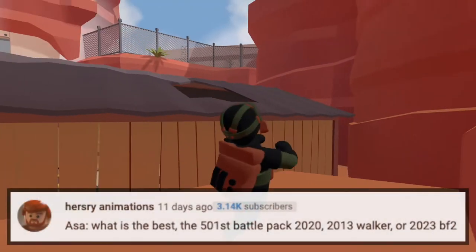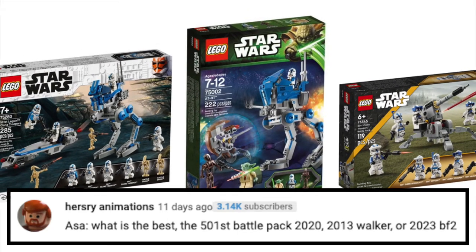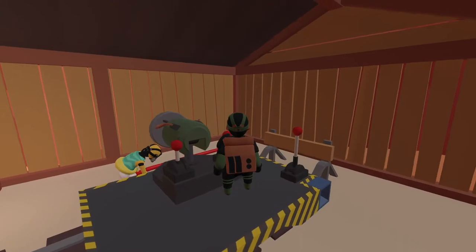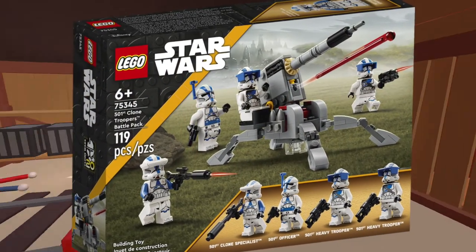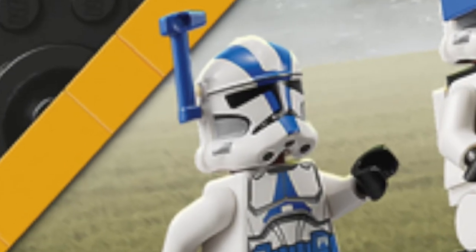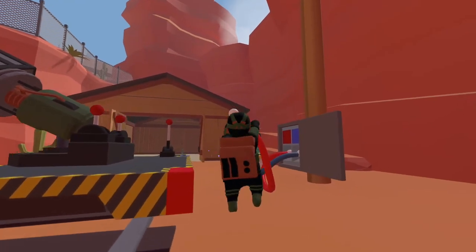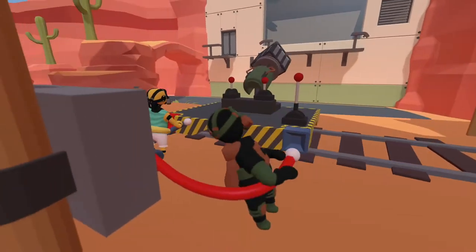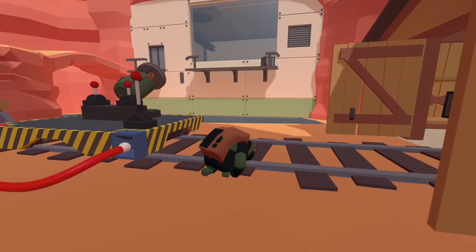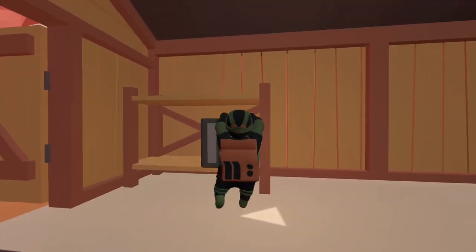Our last question is from Hershey Animations: what is the best — the 501st Battle Pack from 2020, the 2013 AT-RT Walker, or the new 501st Battle Pack from 2023? I'm gonna say the 501st Battle Pack from this year — maybe I just like it because it's new and new is fun, but I think it's absolutely amazing. That's gonna do it for today's episode of ASA. Thank you all very much for watching — make sure you leave a question for the next episode, I'll pin my favorite down below. Leave a like if you enjoyed, have a wonderful day, and I will see you guys next time, goodbye.